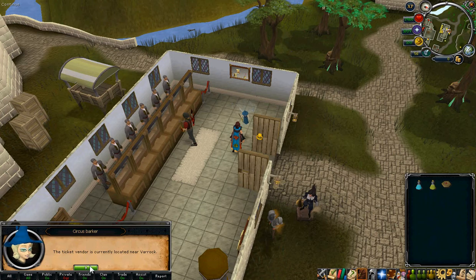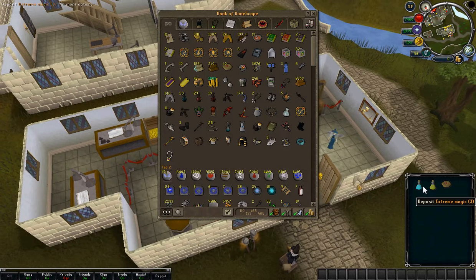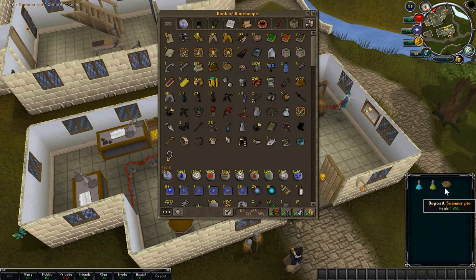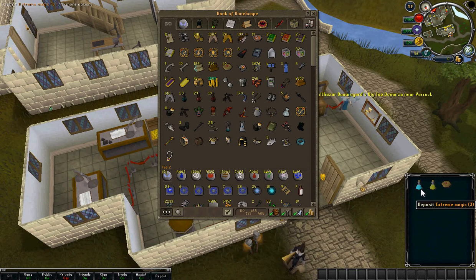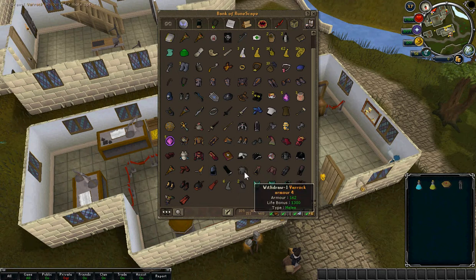It's in Varrock — this one's actually by the Lumberyard. What you need to grab are things that boost your agility: summer pie, range pot, magic pot. You can also wear things that reduce your weight so that you have more chance of succeeding.